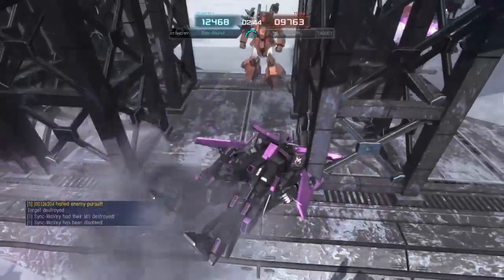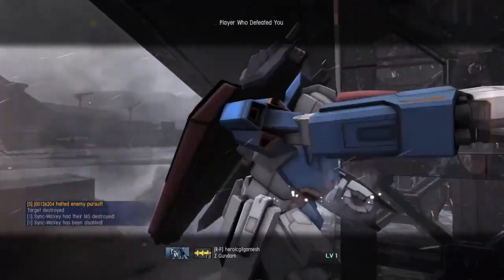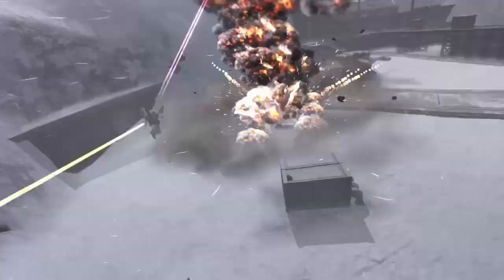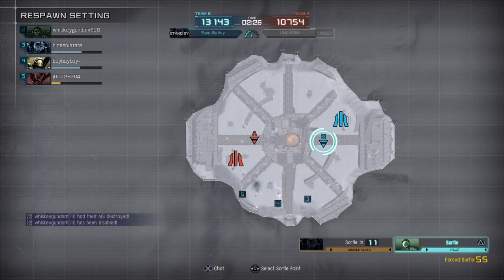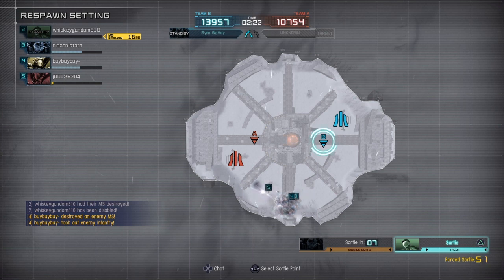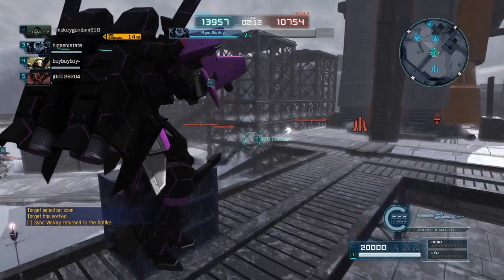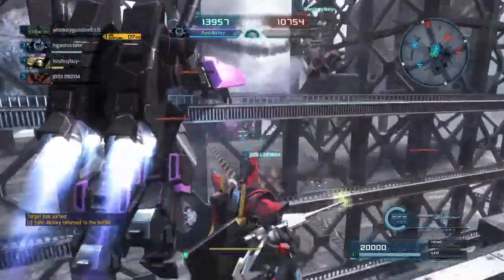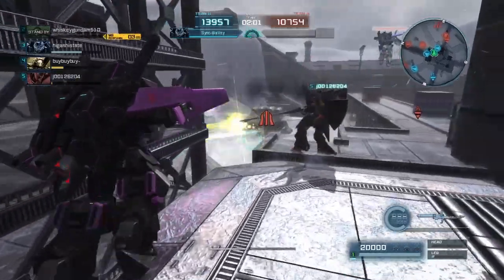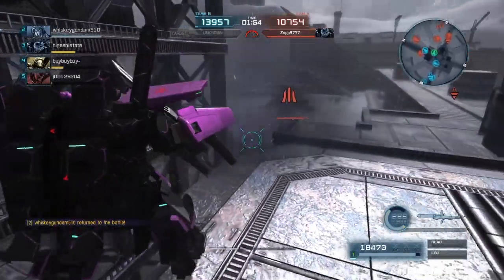I didn't see that Zeta come round the corner till the last second — if I clip the Zeta, get 'em. Double Zeta is definitely a powerhouse, especially if you start doing those combos I was showing at the start. Like end game, you rack up so much damage you don't even need to use the High Mega Cannon — like you're doing an extra ten thousand damage on top of what you're already doing without it.